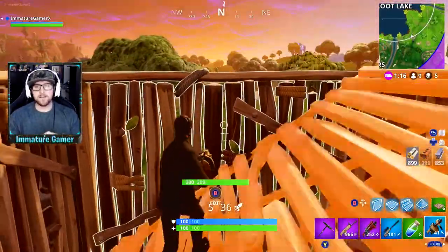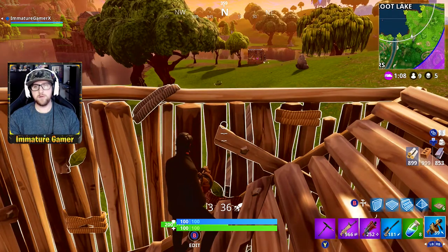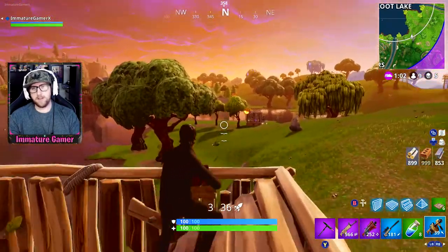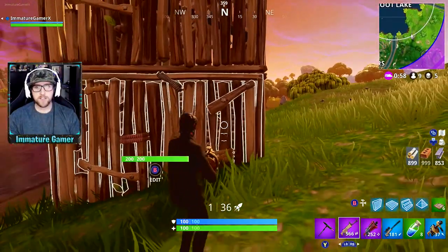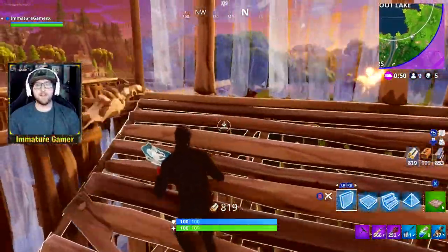Let's talk about some of the other updates. They added the new C4 explosive. In my opinion it's alright — it's kind of more of a novelty, or like you can troll people with it. FYI, it only deals 80 damage for each C4, and that's if they're basically right next to it. So technically you would have to lay three of them down if a guy had full health to kill that person.